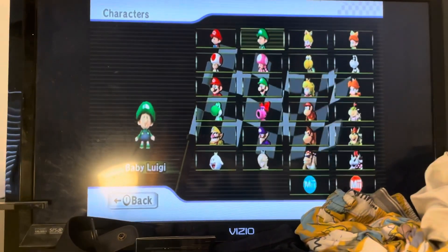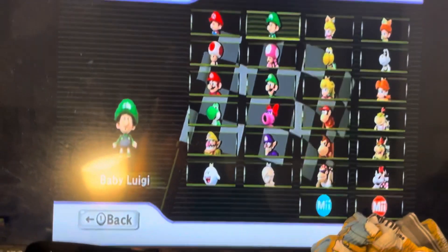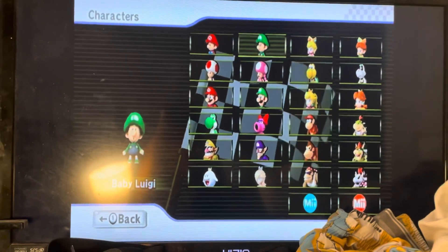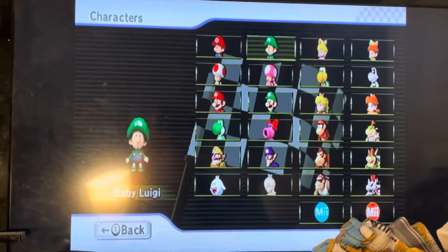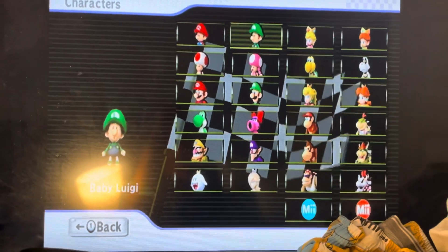Here is Baby Luigi. To get Baby Luigi, you have to unlock 8 Fast Staff Ghosts in Time Trials.